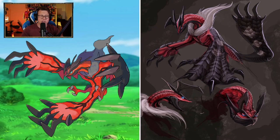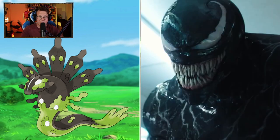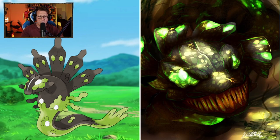Yveltal! That looks really cool — it's looking like a dragon! That is so cool! I love it! The claws on the end of the tail and the wings look so cool. And Zygarde — look how creepy that is, look at those teeth! They're so sharp! It gives me Venom vibes — like a green version of Venom? That is so cool!